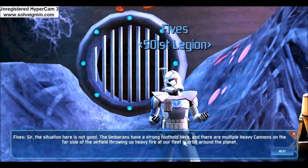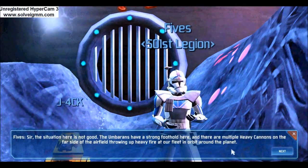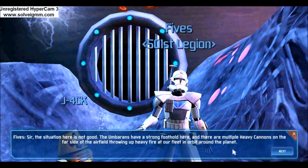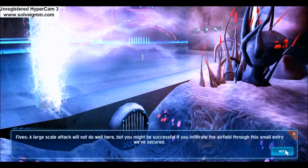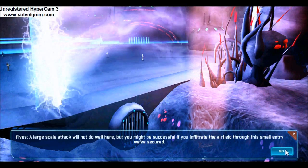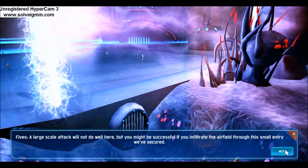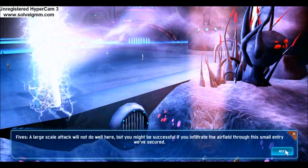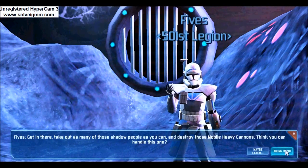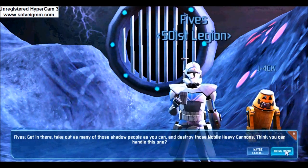The situation here is not good. The Umbarans have a strong foothold here, and there are multiple heavy cannons on the far side of the airfield throwing up heavy fire at our fleet in orbit around the planet. A large-scale attack will not do well here, but you might be successful if you infiltrate the airfield through this small entry we've secured. Get in there, take out as many of those shadow people as you can, and destroy those mobile heavy cannons.